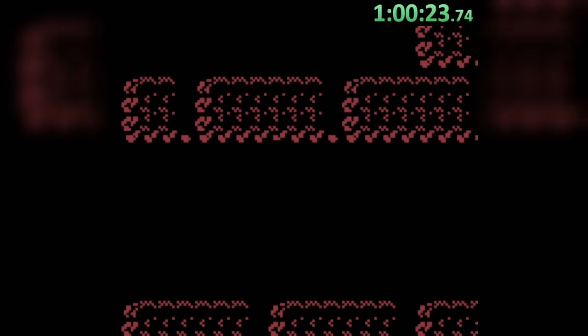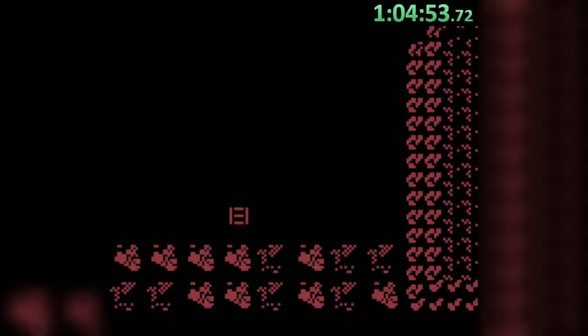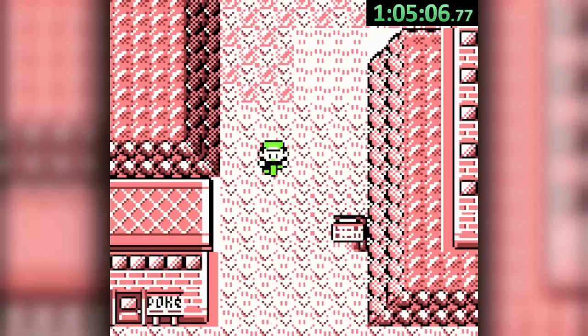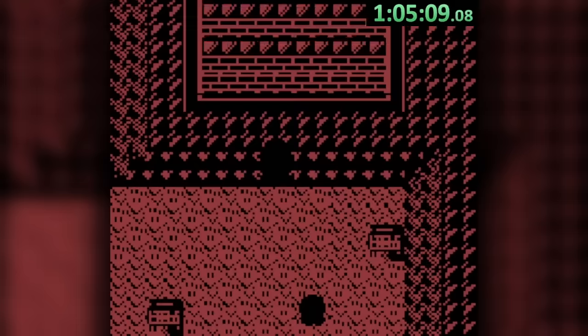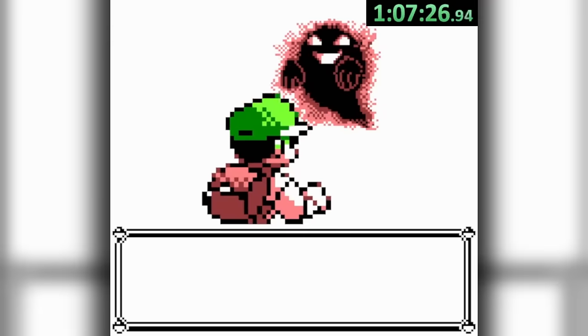And despite the darkness, we won't be finding any ghosts in Rock Tunnel. Instead, we can use our repels and Nidoking to make it through without much disturbance, finally reaching the classic spooky town of Lavender, where we head into the iconic tower to take down our rival one last time, then up a floor to face our first ghost.